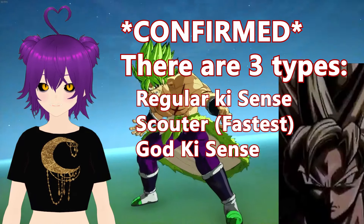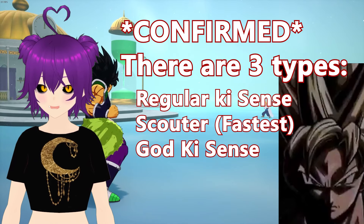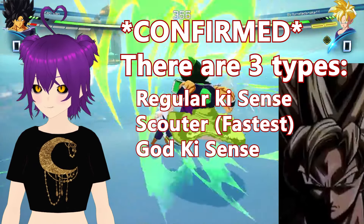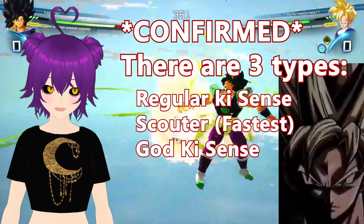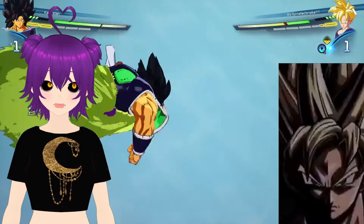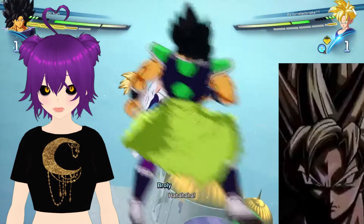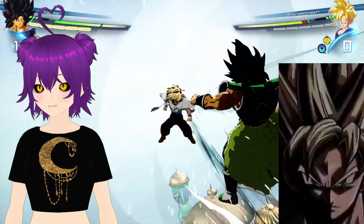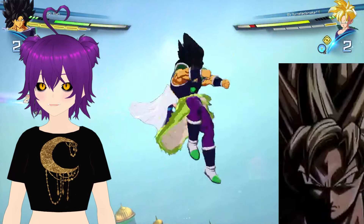I haven't tested any of the scouter characters, but in BT3 they could find people faster because of their scouters. Characters with key sensing would be slower, while scouter characters had an advantage until taking battle damage caused their scouter to break — making it harder to sense opponents after ultimates and such. I don't know if this carries into Sparking Zero, but it's helpful to at least bring to people's attention.